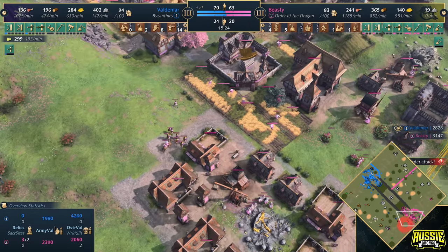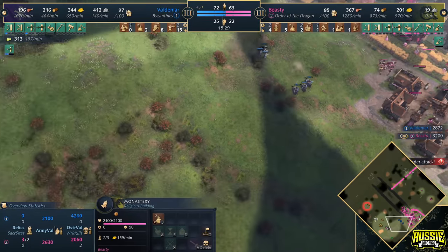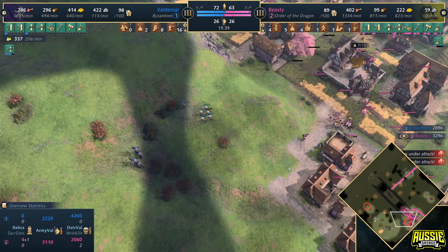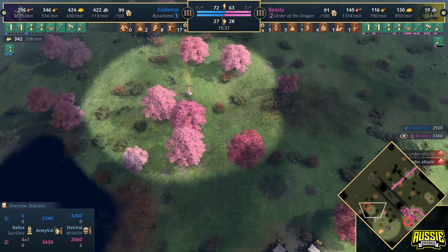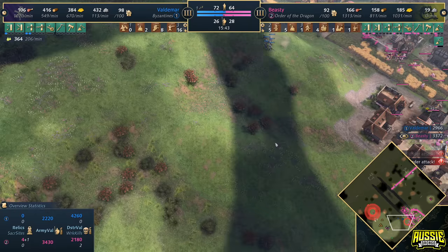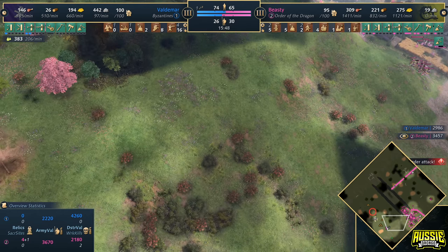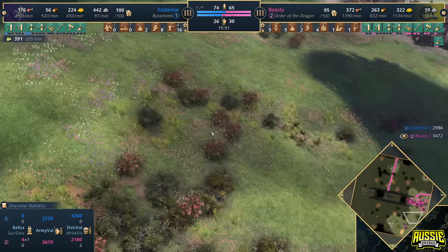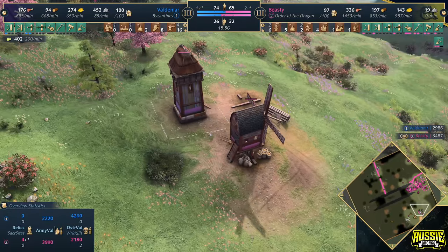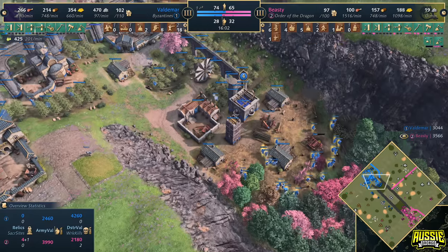Look at all the production down here for Beastie — he's got the monastery in the back of the base. He's got an outpost towards the west side. The lie of this hill is a little hard to read — it's a steep hill, isn't it? But let's move on.